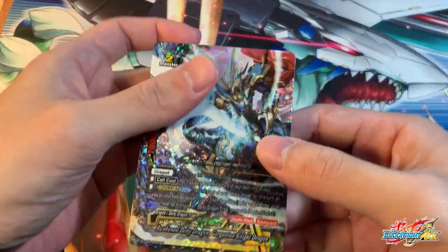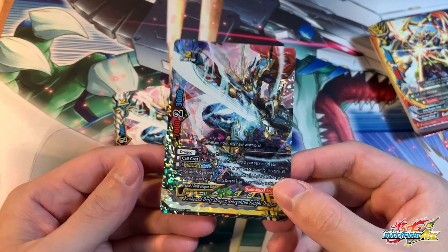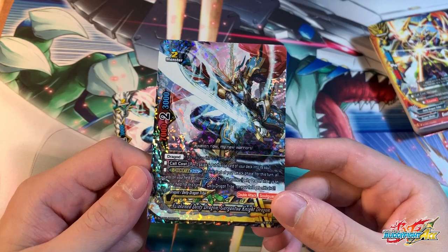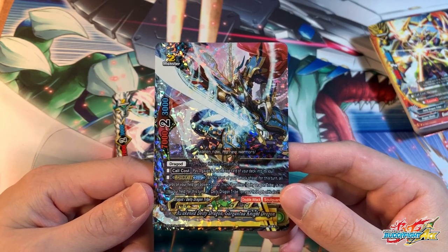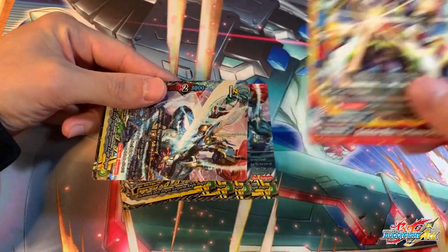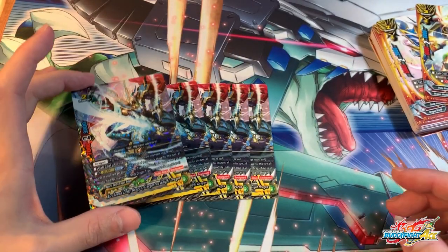Now let's go to the most important part: the structure deck itself. First up, we have Awakened Deity Dragon, Gargantuan Night Dragon. I believe we have five copies, including the buddy. It's a Dragold, so it's really cool that they actually made Dragold an attribute — similar to Omnilords, you can use Dragold in all worlds. Its call cost is 1 gauge and put the top card of your deck into soul. G-Boost Base: at the start of the attack phase this turn, all cards on your field gain 10,000 attack power. Then if you have another DDT on your field, all dragon DDTs on your field gain plus 1 critical. One important thing about this ability is that it lingers on the field even after Gaga goes away. So for example, if you were to attack, double attack, finish, then call this card over — the G-Boost ability still stays on the field until end of turn. So the more attacks you do in this deck, the more it benefits from its ability. Five copies of Gargantuan Dragon — I'm glad they give five because you don't have to buy two trial decks just for that.